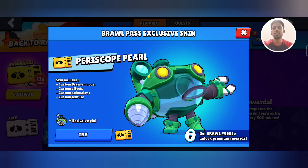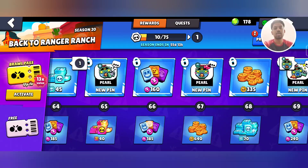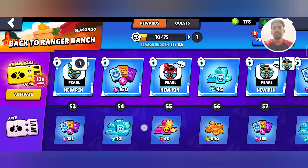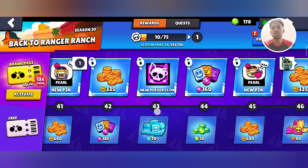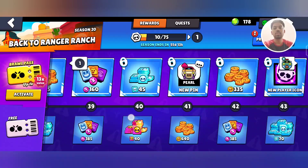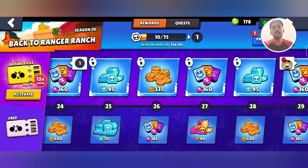Periscope Pearl is such a cool skin. The newest chromatic brawler Pearl does look very cool. A lot of people have already played this brawler in the hypercharge mode, which is awesome — the new hypercharge is crazy. You also get the animated player icon which looks very cool. All of these rewards are covered when you activate the Brawl Pass.